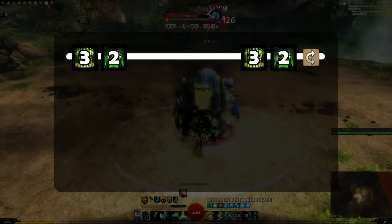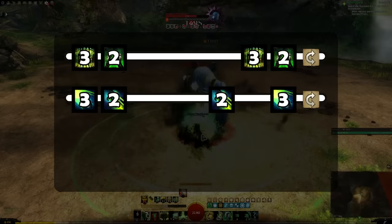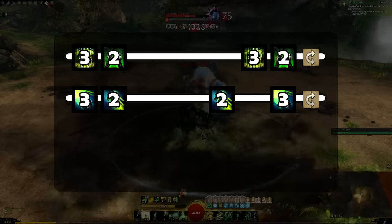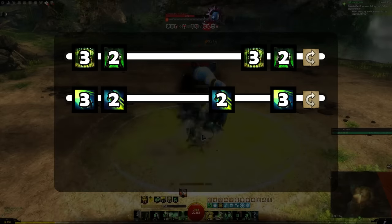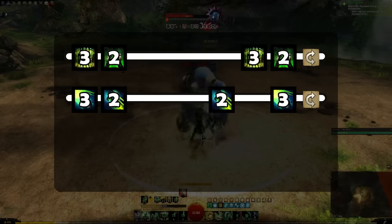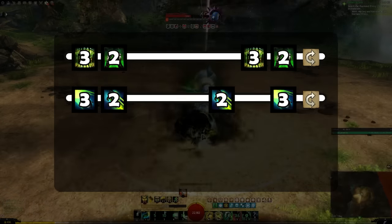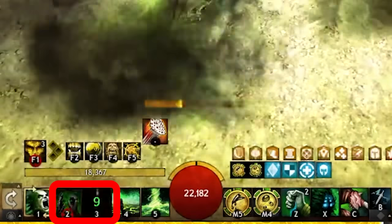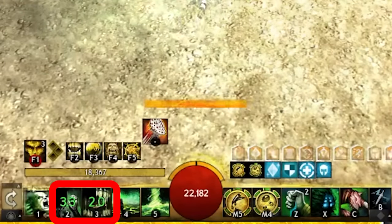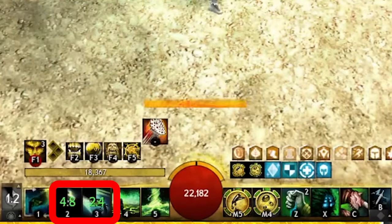For your Pistol, it is the same idea, but this time Skill 2 comes off cooldown a little bit before Skill 3. The general idea is still the same though: you start off by doing 3-2, then after a little while your 2 skill comes back and you use it, then a little bit later your 3 skill comes back and you use it, and then you weapon swap. This is the basis of your rotation — you just do 3-2 twice, then swap, and then do it again.